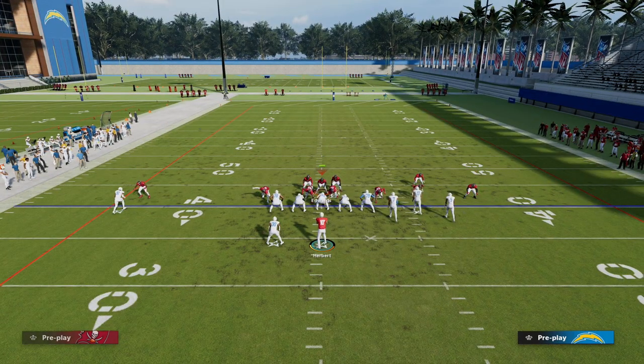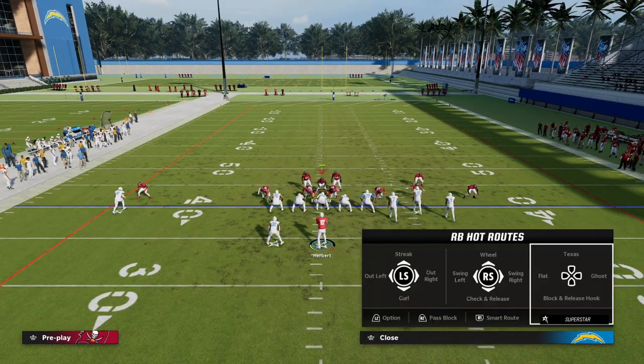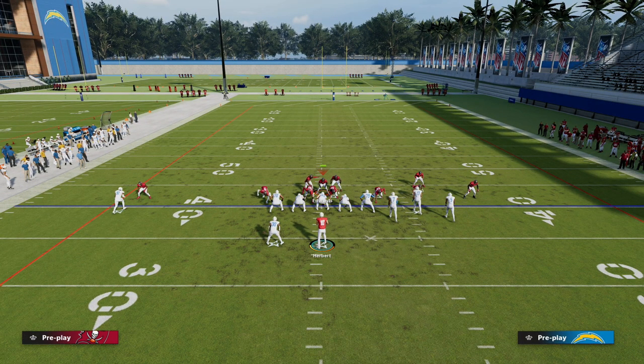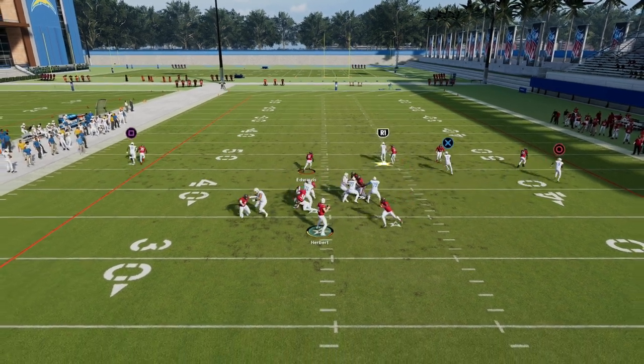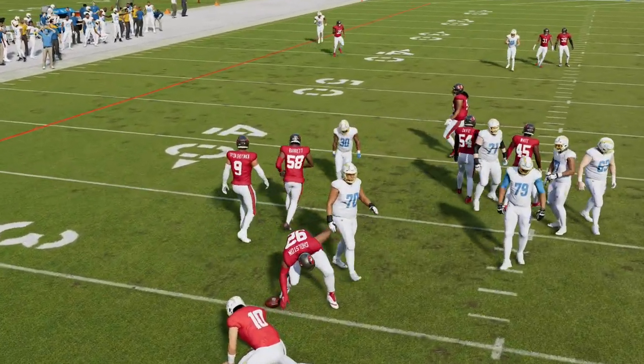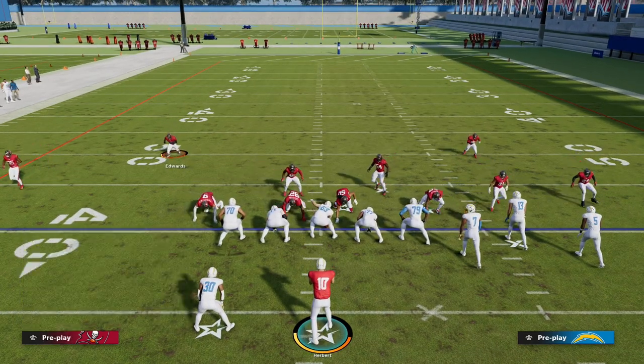One of the most underrated things in this game is to outside quarter the bunch side, because if they block their running back, that outside quarter will match the number one receiver wherever he goes a little bit better than man-to-man will. You can see how the pressure comes in pretty quickly and then we're able to lurk into coverage. Again, this is a blocked running back scenario.